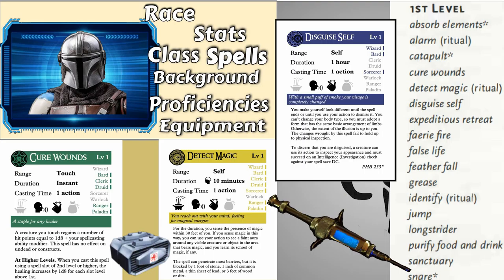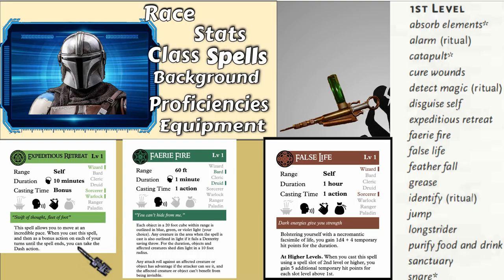Detect Magic can be a vision thing he has on his helmet to detect magical stuff. Disguise Self does not fit for a Mandalorian at all — I probably wouldn't even use that spell. Expeditious Retreat could also be a stim, and so could False Life. False Life especially, because it gives you a bonus but it's necromantic and at a cost — so you inject it and it makes you stronger, but maybe it has some sort of downside. You could ask for roleplay purposes to give actual downsides for his stims. Expeditious Retreat is almost like a drug thing because it makes you faster — it's like the adrenal from Knights of the Old Republic.